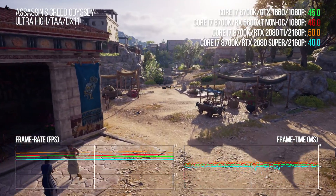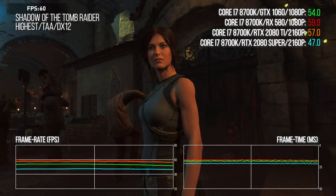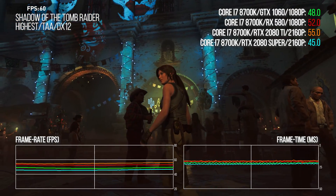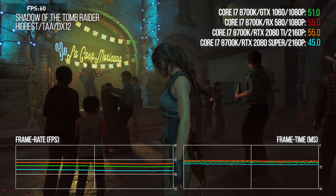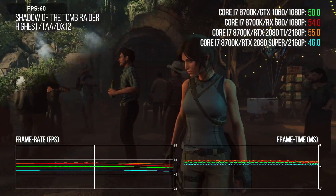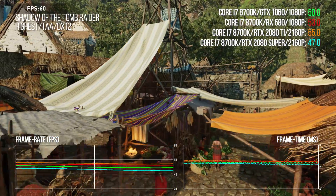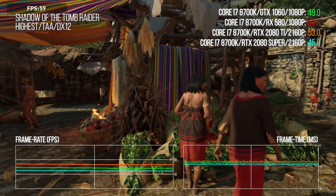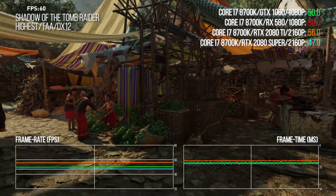Let's look at another demanding game: Shadow of the Tomb Raider on its highest settings. Balance is restored here — RX 580 at 1080p outperforms the 1060 by 11%. But it's actually rather difficult to scale up to a higher resolution. AC Odyssey saw RTX 2080 getting the job done at 4K, but here you can see that the 2080 Ti is required. You do get a performance uplift at least, and 4K 2080 Ti performance is on par with the 580, but the 2080 Super can't even match the 1060's full HD showing.